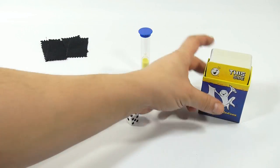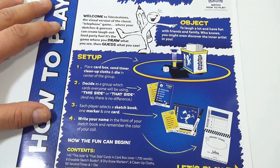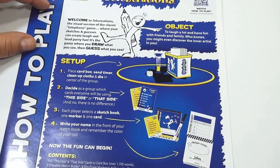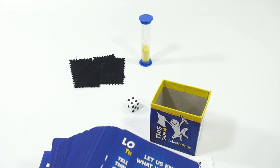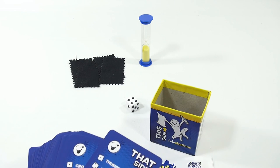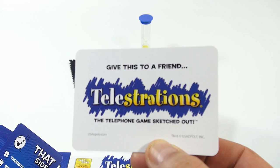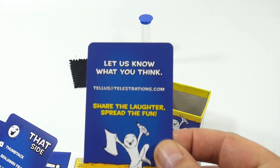Getting the timer ready, the erasers ready. Decide as a group which cards everyone will be using — this side or that side. There is no difference, except this side says 'this side' and that side says 'that side.' If you're looking to log on to usaopoly.com, or if you need to let us know what you think, there is the email.